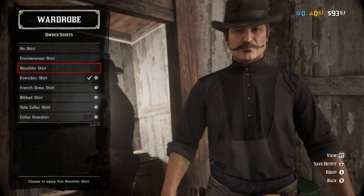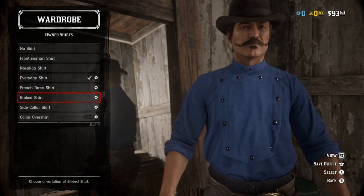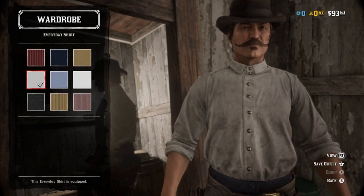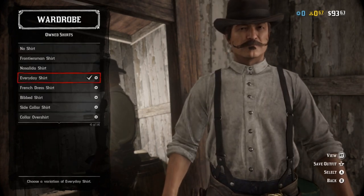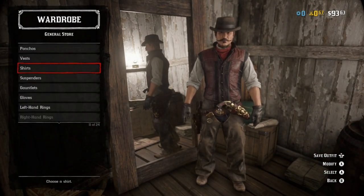Moving on, the shirt is completely dealer's choice. Whatever you feel like John was wearing in Red Dead Redemption 1, go for it. I went with the everyday shirt personally - I needed something kind of dirty to go with the rest of the look. I believe he was wearing the Casimir shirt, but honestly I don't remember. Just as long as you roll the sleeves up, you sell the part.